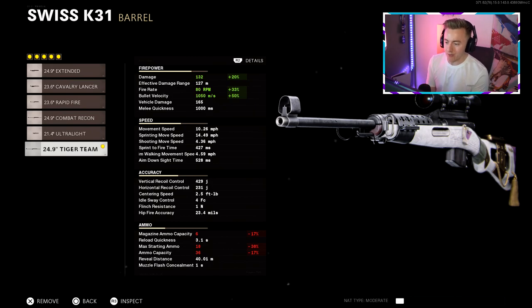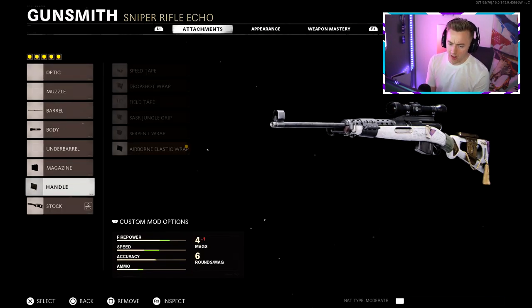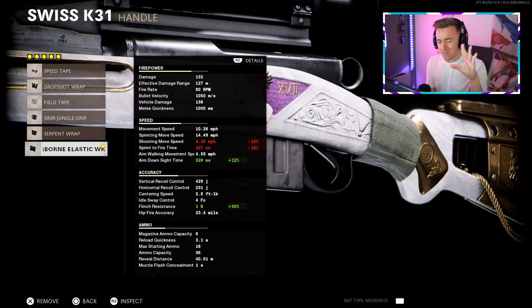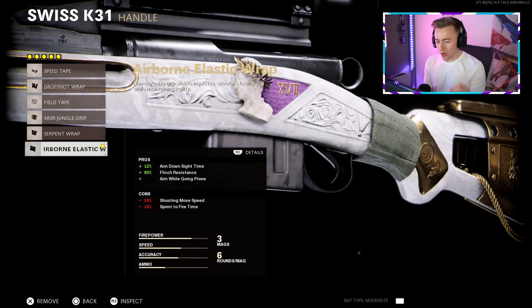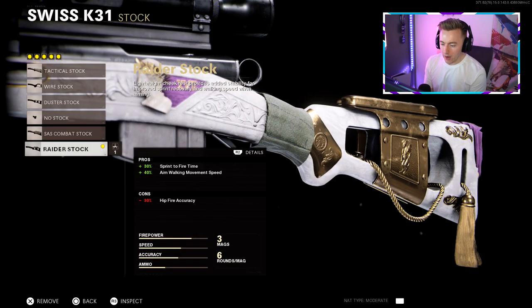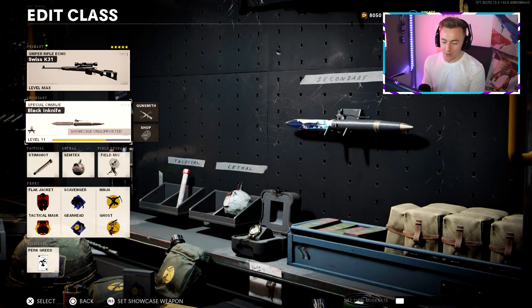This is the setup I've been rocking: the Tiger Team Barrel increasing the damage and fire rate, then we've got the Tiger Team Spotlight, the eight-round mag which goes down to six when you've got the Tiger Team on there, the Airborne Elastic Wrap increasing the ADS to 528 milliseconds — making it scope faster than the Tundra but slower than the Pellington — and then we top it off with the Raider Stock. That is the setup you need with this gun.